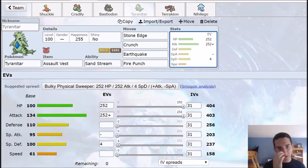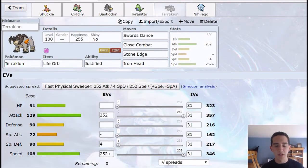Tyranitar is definitely a solid member of this team. However, the biggest members I think are definitely Nihilego and Shuckle — they're the MVPs. Terrakion has been kind of a disappointment for me actually. I know Terrakion is like S tier for rock type teams and almost every single rock monotype team will run one. I just haven't really found a use for it yet. Life Orb, Justified — pretty self-explanatory. You can run Choice Scarf or Choice Band, but then you can't run Swords Dance. I don't think it has a good enough fourth move to justify a choice item.